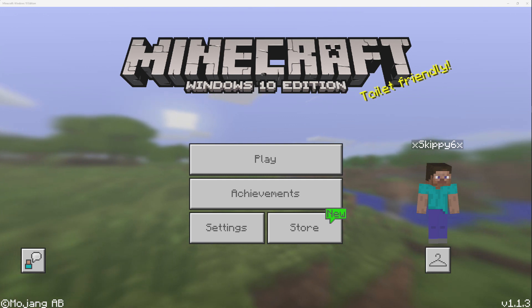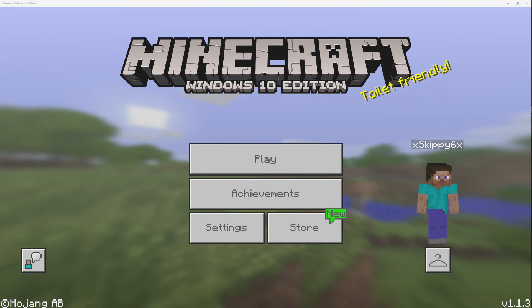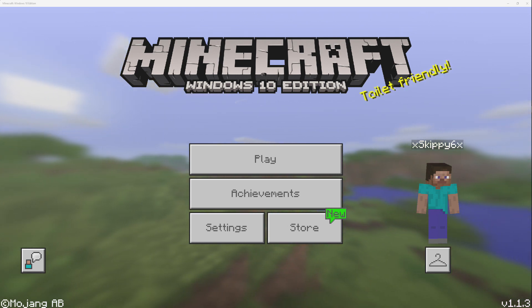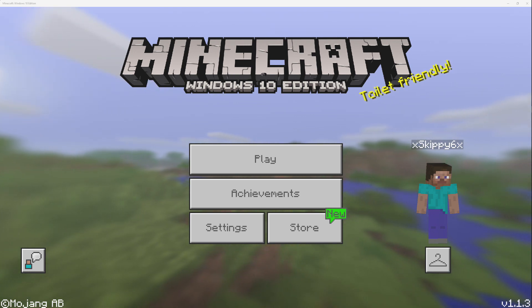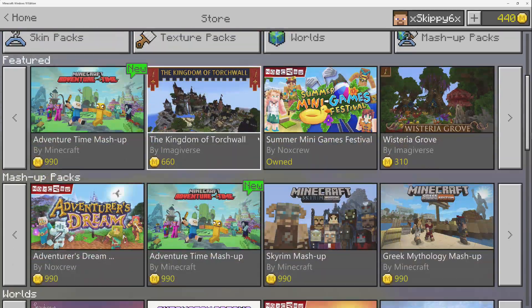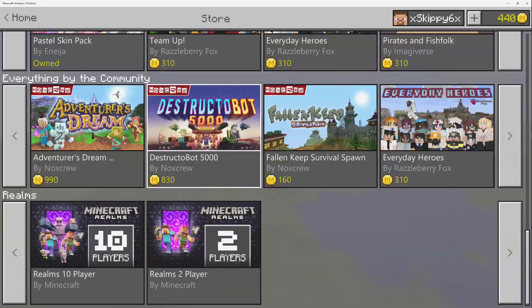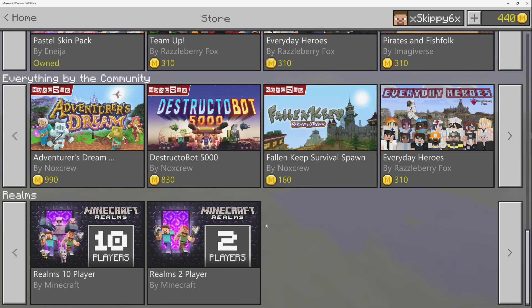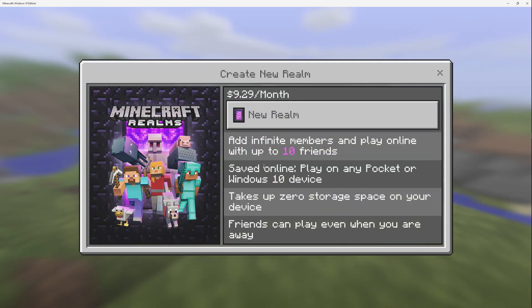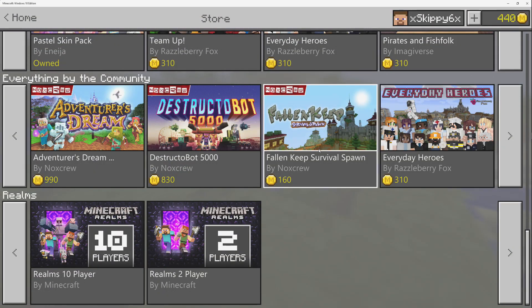Here we are in the Windows 10 edition to show some of the new Bedrock version Minecraft features. We want to make a huge public server, which is supposed to be the number one thing coming with the Better Together update. In the store you can see the Realms option — a two-player realm is $4.59 Canadian and a ten-player realm is $9.29.